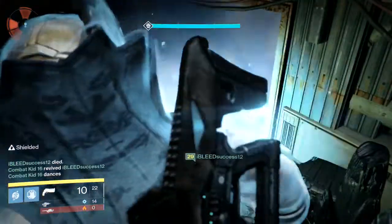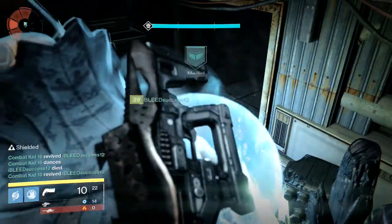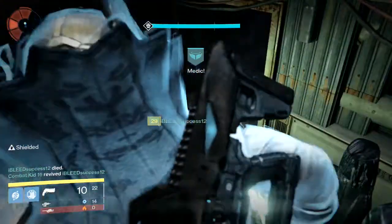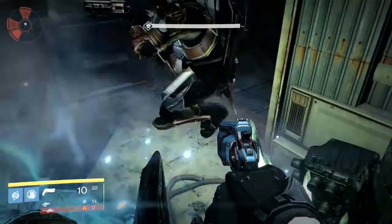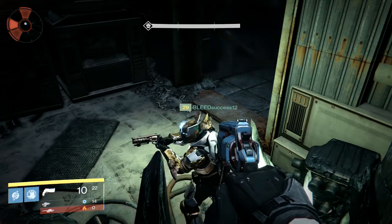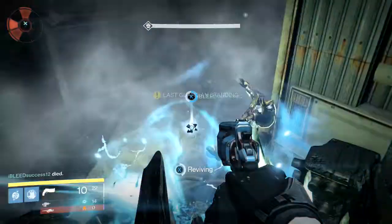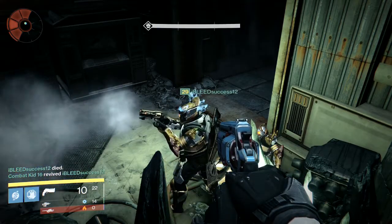Especially if you have a person that has the Fate Bringer. And if you have the Gjallarhorn, they're really the most needed weapons in this map. Just for the Fate Bringer — it does arc damage and it does high damage as well. And then if you have the Gjallarhorn, you'll be able to kill all the two witches on the other side, the ones that have solar shields and everything like that.